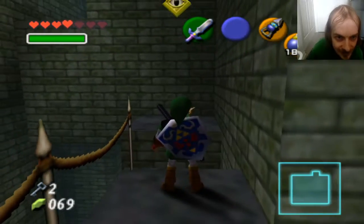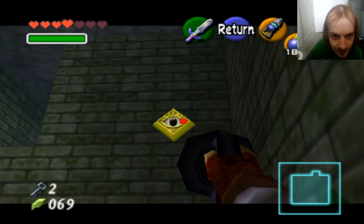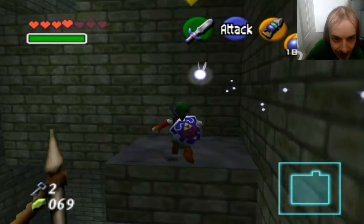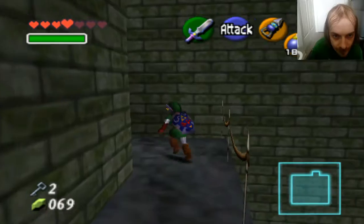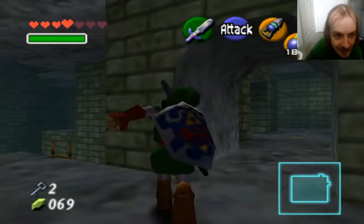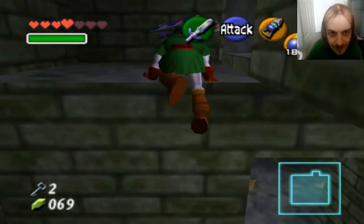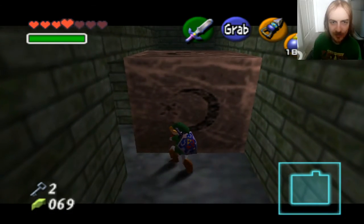But what's over here? Is there anything over here? Do I need arrows to get there? Can I hit that with a hookshot? I think I'll have to come back here when I have arrows, because the hookshot's not doing anything. Alrighty then, we'll just have to go down. And now we can climb this. It just took some time going around.